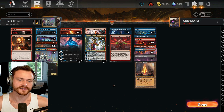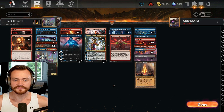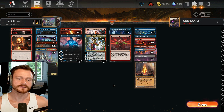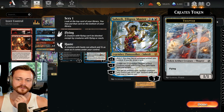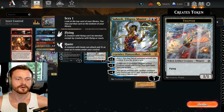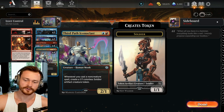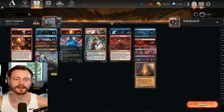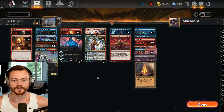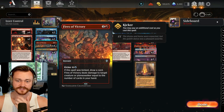We're running four different Planeswalkers: Jace on 3, Koth and Saheeli on 4, and Teferi on 5. All of these have the ability to draw cards, including Saheeli, which has a plus 1 — you can Scry 1, and you may tap an untapped artifact you control; if you do, draw a card. You don't have that many artifacts in the deck except for Third Path Iconoclast, which produces artifact creature soldier tokens. If you pump out some creatures off the Iconoclast, they are in fact artifacts — you can drop Saheeli and immediately begin drawing.